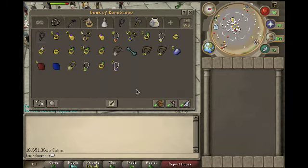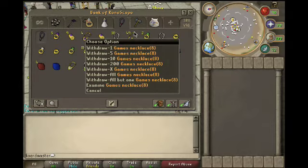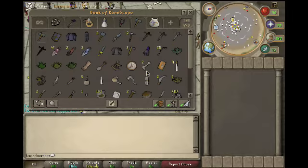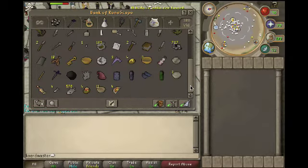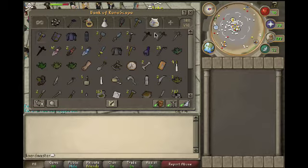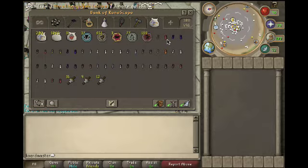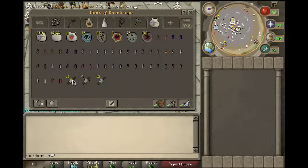This is my jewelry tab — some junk I picked up in PvP. This is the ultimate junk tab, aka clue scroll tab — I don't use this tab at all. My summoning tab, and a lot of brawler gloves I picked from PvP — I basically collect them.